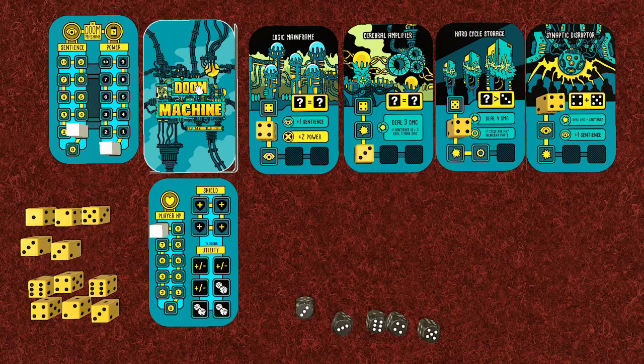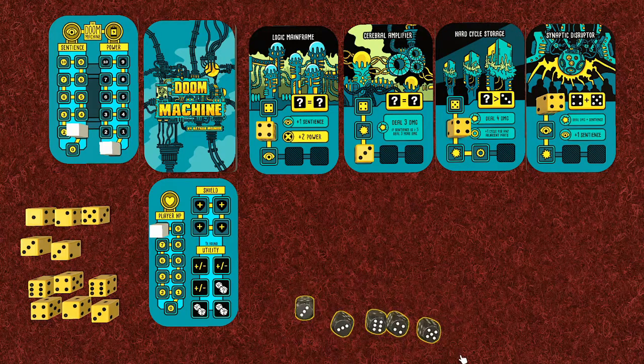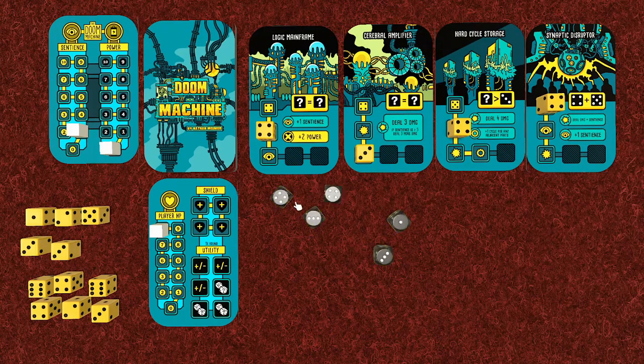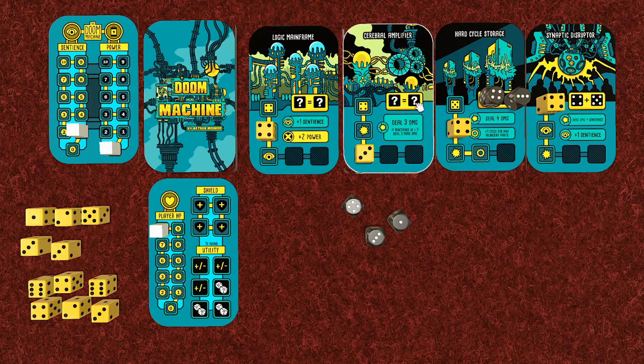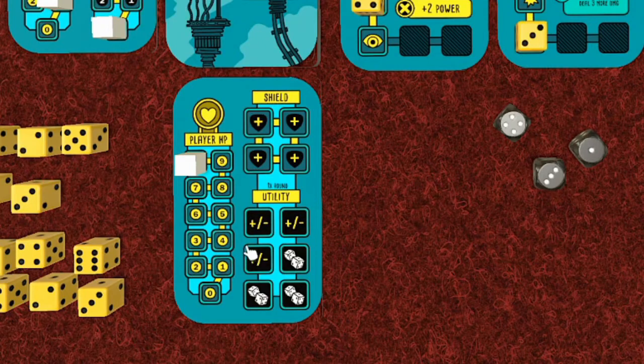There are no set rounds in this game - once you've drawn all the cards you still keep attacking. There is a limit of 10 machine parts out at once, so we're trying to avoid that. Rolling our dice again: two fours, two threes, and a one. A four and a three can go on one card, and two threes can go on another. Before finalizing dice placement, there's a utility section with three slots where you can increase or decrease a die's pip value by one - though they don't wrap around.